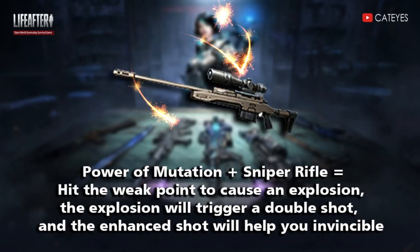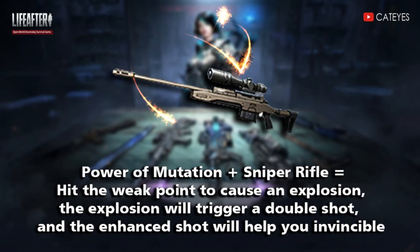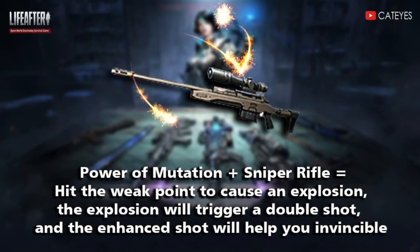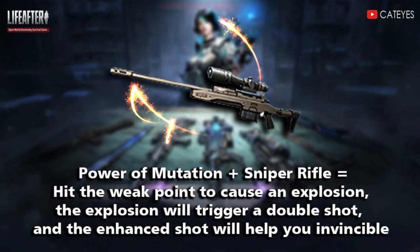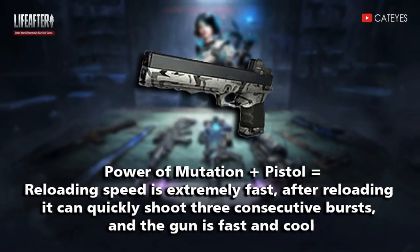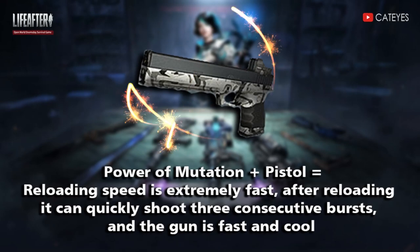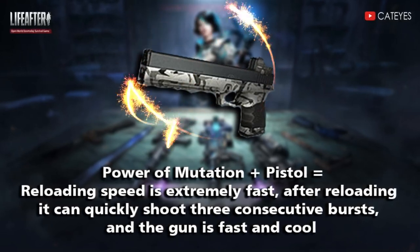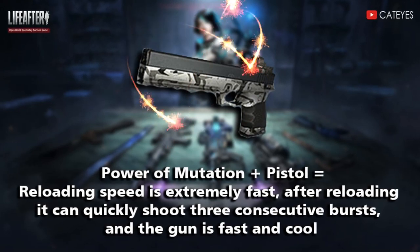In the sniper rifle, hitting a point causes an explosion. The explosion will trigger a double shoot and the chain shot will help you be invincible. In the pistol, reloading speed is extremely fast. After reloading, it can quickly shoot 3 consecutive bursts — the gun is fast and cool.